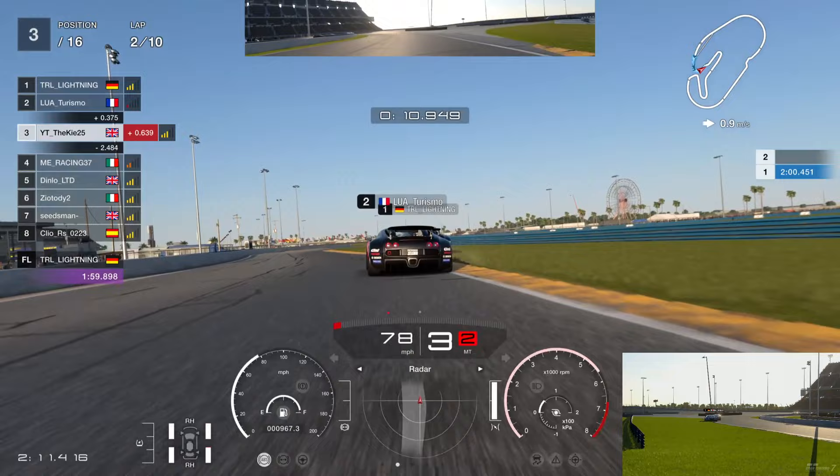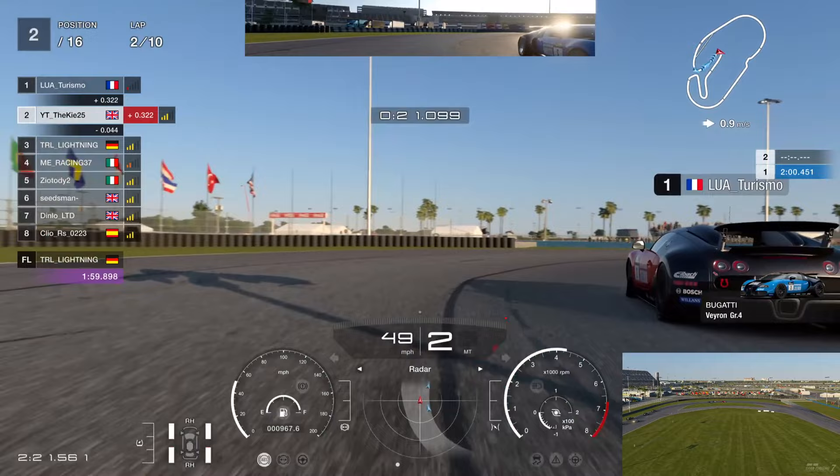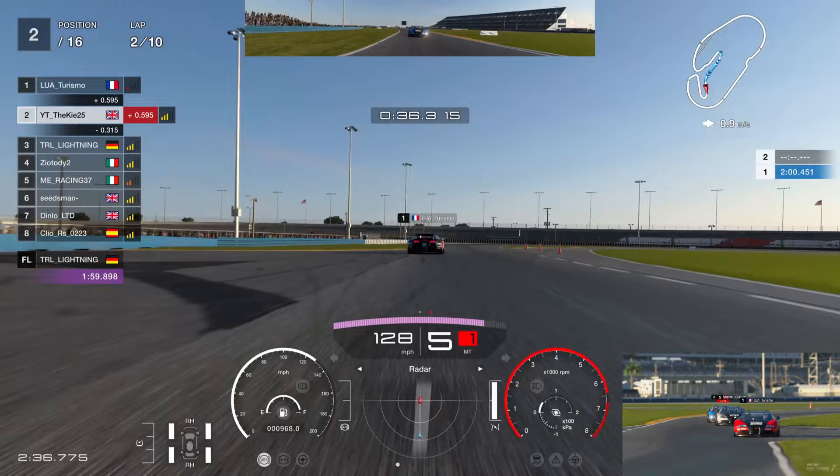Into turn one, Mick runs wide, goes all the way over the grass - massive understeer - and he's going to get a half-second penalty with dirty tires. We go around the outside of Mick and try to get into Turismo's slipstream. Mick is going to have to be very cautious behind us with those dirty tires into these corners.